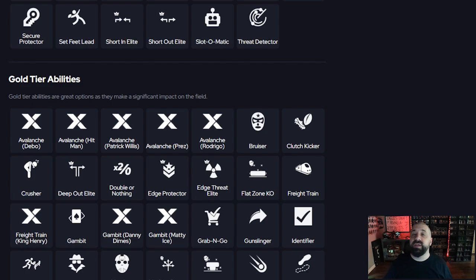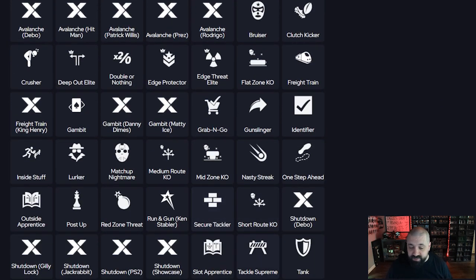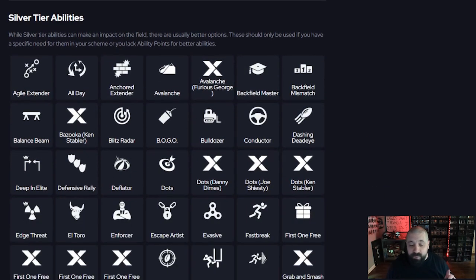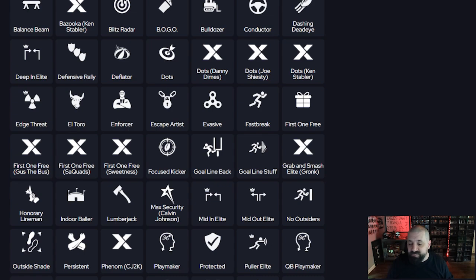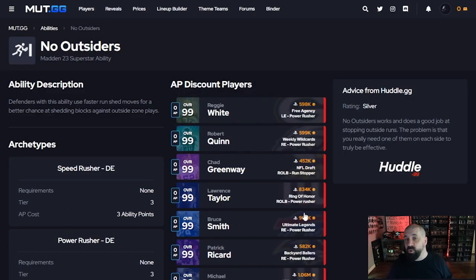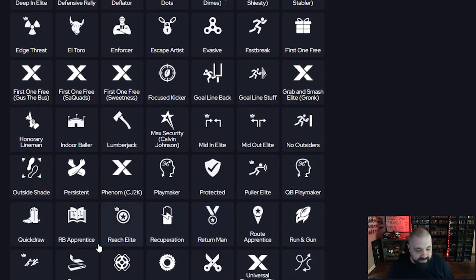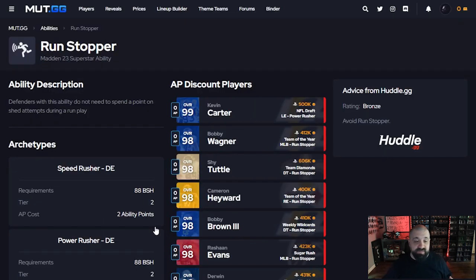Some other abilities you can use on outside pass rushers — but only if you can get them for zero AP — are Secure Tackler and Tackle Supreme, which are very good for stopping AKA running backs. Under Pressure is another good one, though it's a little outdated since everybody's using Fearless these days. Two abilities that are really underrated, again only at zero AP, are No Outsiders — great against outside stretch run plays, especially against faster running backs — and Run Stopper. It's not the greatest ability in the world but it's severely underrated, and if you can get it on even a backup defensive lineman to sub in on obvious running situations, that's a good strategy.